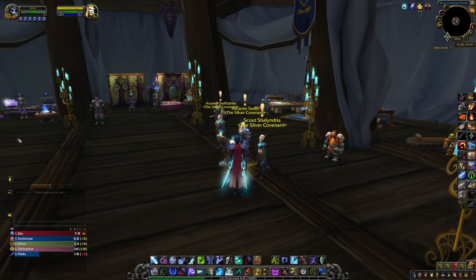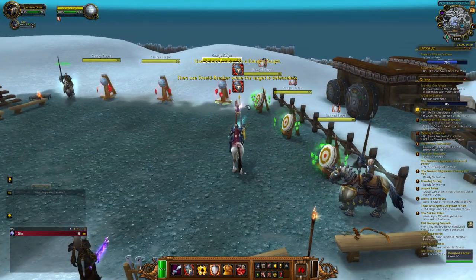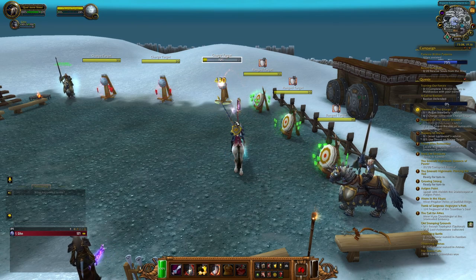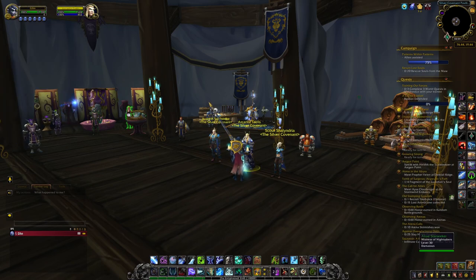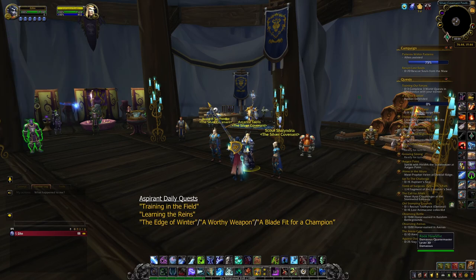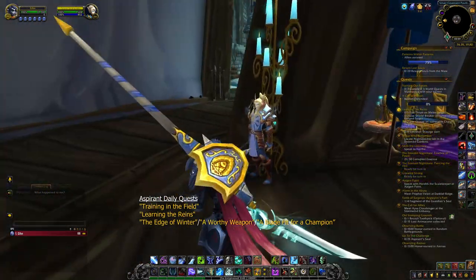All three quests ask you to practice your jousting skills. Once you've done that, you will get the quest Up to the Challenge, which will make you rise in rank from Aspirant to Valiant. For the quest, you just need to earn 15 Aspirant Seals from daily quests — if you do the quests every day, it should take three days. Every day you can pick up the following dailies: Training in the Field from Amariel Sunsworn on the Horde side or Arareth Swift Strike on the Alliance side; Learning the Reigns from Galathia Brightdawn or Scout Shalindria; and one of three weapon quests — the Edge of Winter, A Worthy Weapon, or A Blade Fit for a Champion — from Arcanist Talies or Magister Edean Sun Hollow.